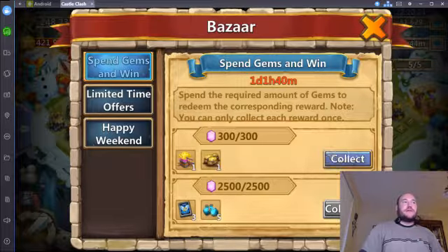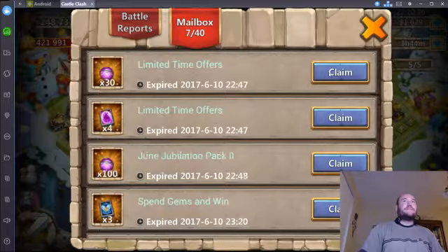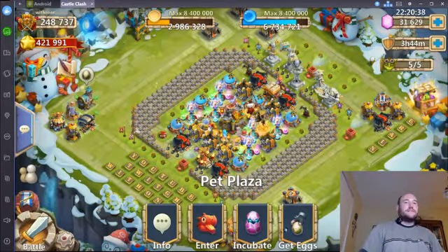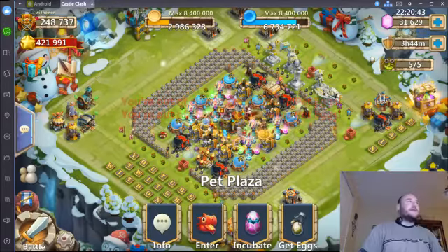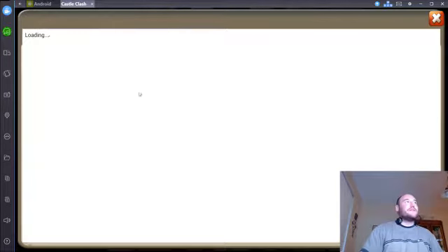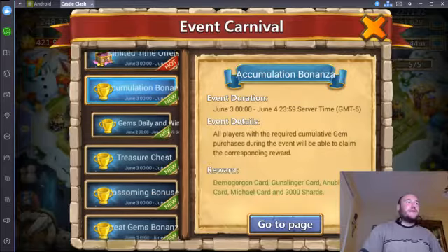So we'll collect those, now use the refresh cards and get everything else. Then go ahead and do the events — we spent enough gems for that, perfect. Collecting eggs for the next egg hatch-a-thon. So I get to do accumulation bonus. Here's another reason 2,000 is a magical number — 3,000 shards, plus the $20 pack. You get 138 gelatinous champions plus 3,000 shards. It's a perfect deal.